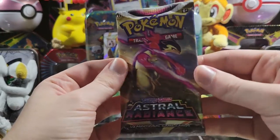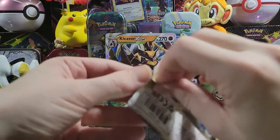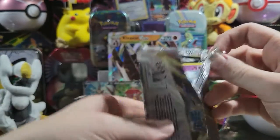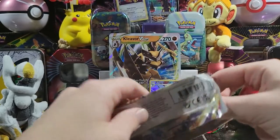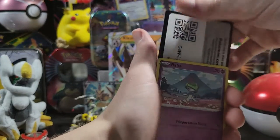More Astral Radiance. I want Hisuian Samurott — I want all of the Samurotts. I want the Gold Samurott, I want the Rainbow Samurott, I want all of the Samurotts, all of them.